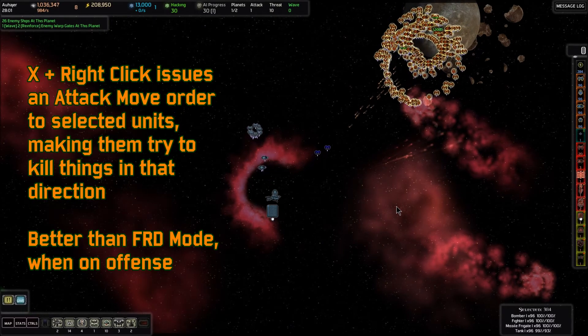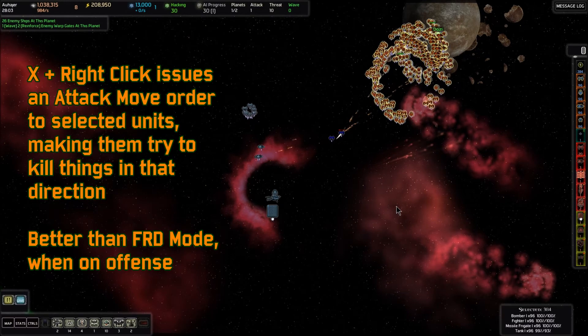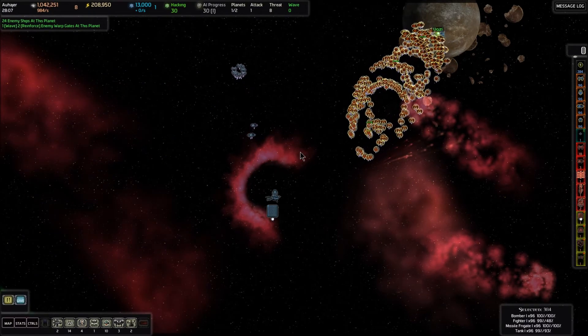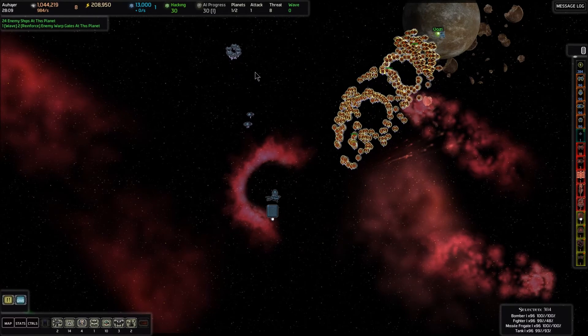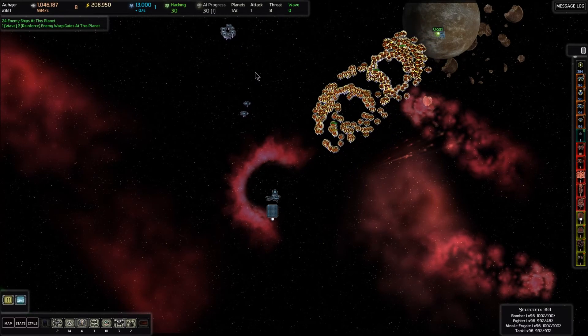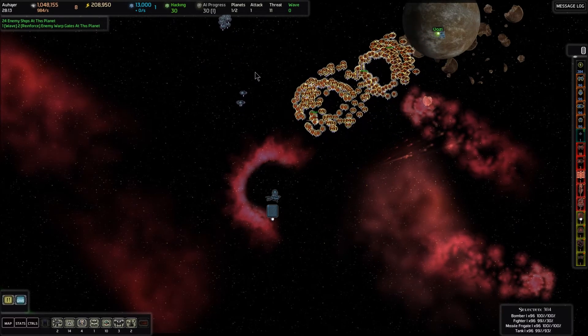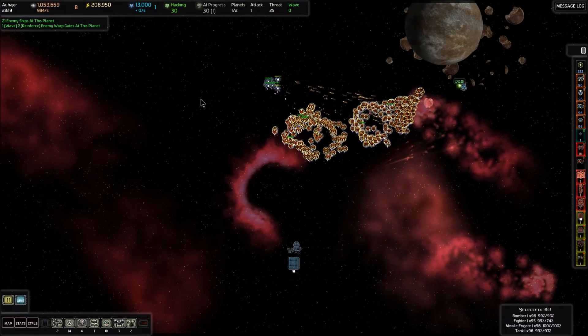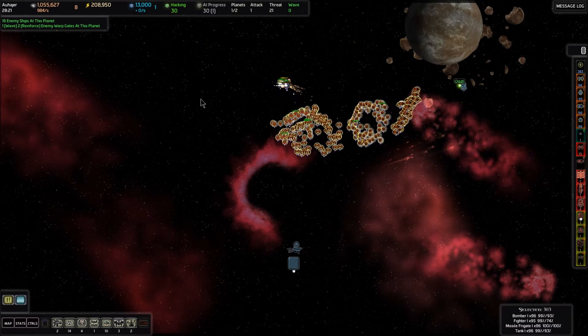That's going to send our fleet over to attack those ships that are defending that base, because we don't want to have any enemy ships in here while we're setting up our hack. Can you intercept those missile frigates perhaps? I bet you can. That's good. Now that they're destroyed, we're going to go ahead and pause it again.